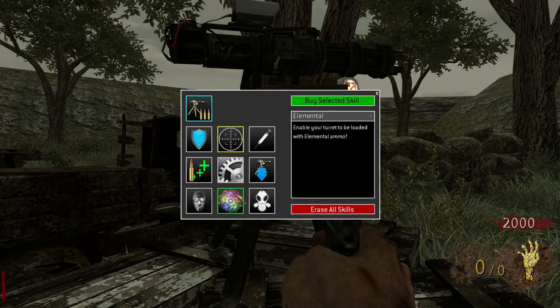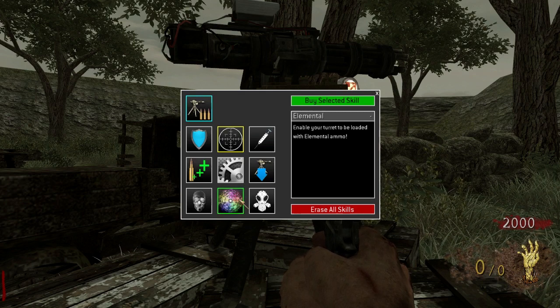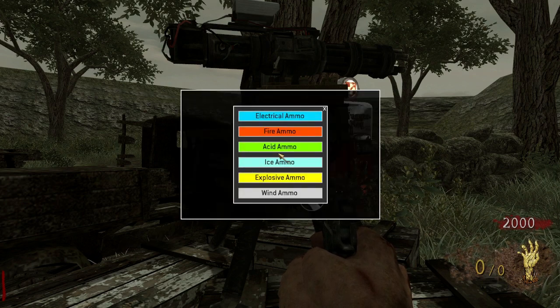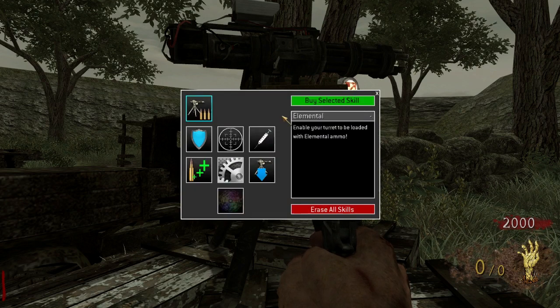And here we have the Elemental skill. As the name implies, this allows you to choose one of the available elemental ammo effects — which we showed you a couple weeks ago — and load it into your turret. Once the skill is purchased, any ammo you buy for your turret will automatically be elemental at no extra charge. Elemental ammo deals extra damage and has awesome death effects for zombies.